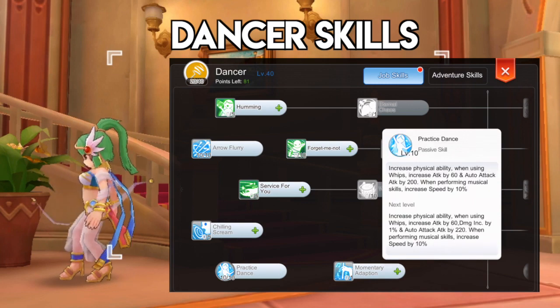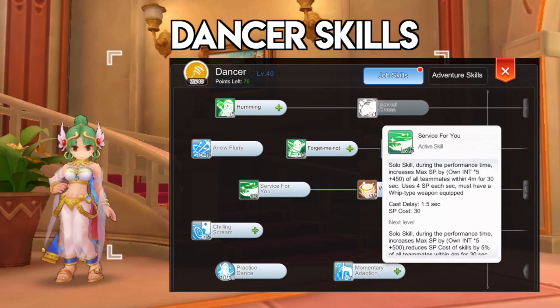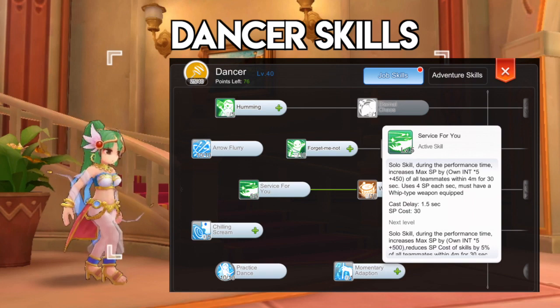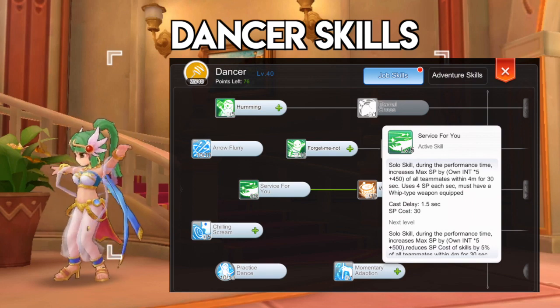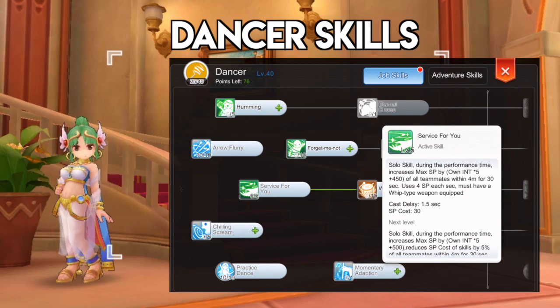For the dancer skills, get level 10 Arrow Flurry as this will be your primary farming skill. It has a long range and fast cast delay which greatly increases farming efficiency. Do take note that you can only use this skill when using a whip. Then get level 10 Practice Dance for additional attack when using whips. Next, unlock points on level 5 Service for You, which is a solo skill that increases your max SP depending on your total int attribute. When Service for You Arcane Runes are activated, this skill will also increase SP regen by 5% each, synergizing well with the farming skill so that you can spam them continuously.